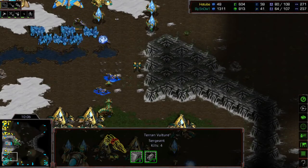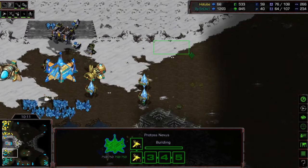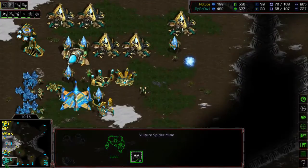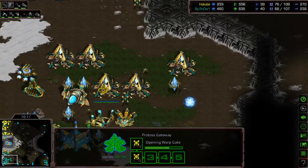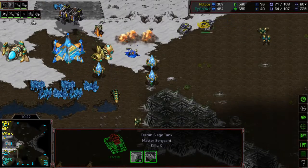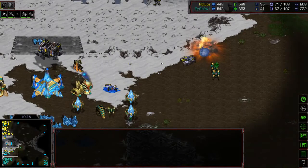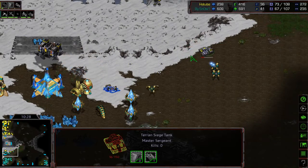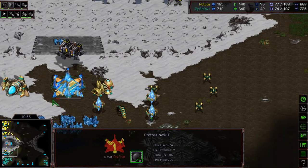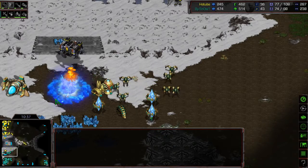Snow's base is completely undefended but he has no idea. There's one cannon in the main but two Vultures on the bottom side already harassing. The tank's range is actually ridiculous. More Vultures get into the natural. Snow realizes he has to bring everything back — bringing two Dragoons but has to be careful with mines. Those two Dragoons randomly from the right side cut off the tanks, and they get picked off. The Nexus is two shots, then one shot away — and it falls.